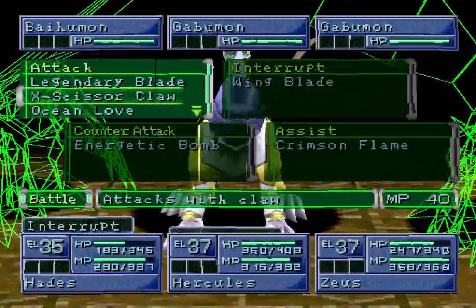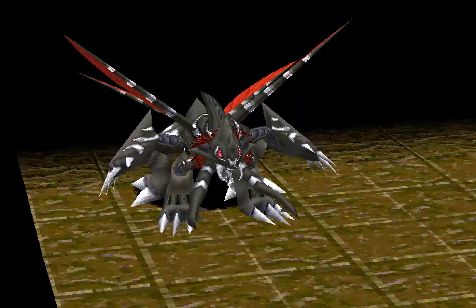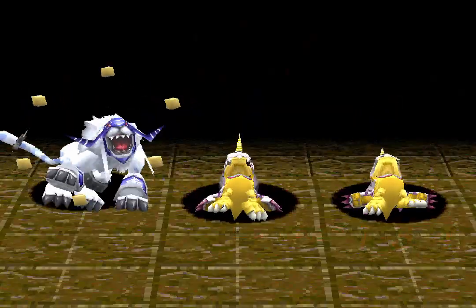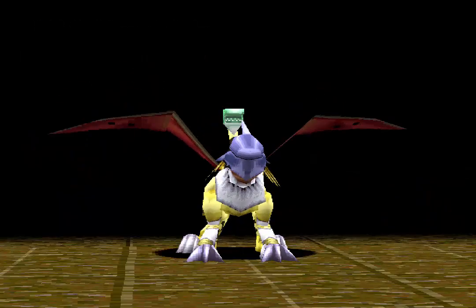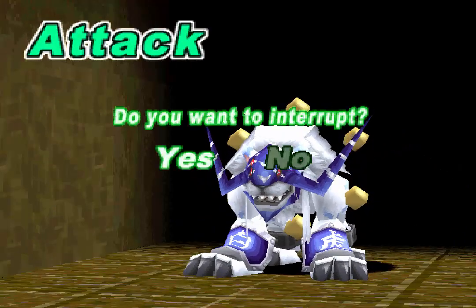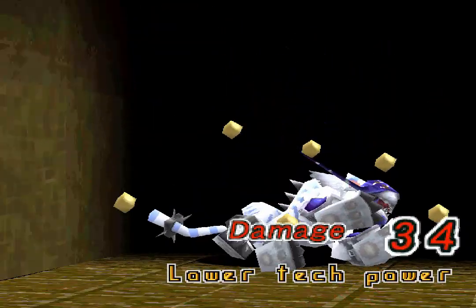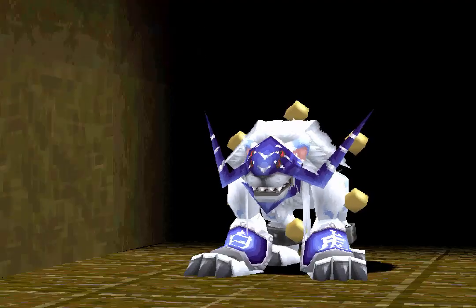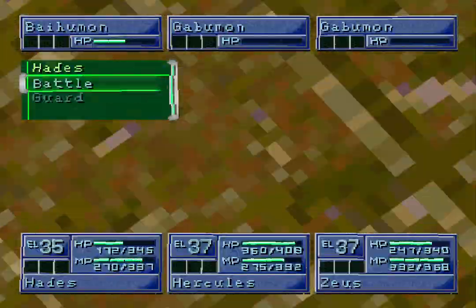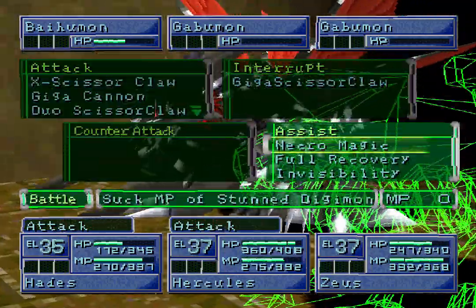What we'll do is something like that — it's an easy battle that we can just get experience on and replenish us as well. We've taken out two Digimon and we'll interrupt, then still do his attack — wolf claw. Then we'll do lightning blast, scissor claw into two, for recovery.